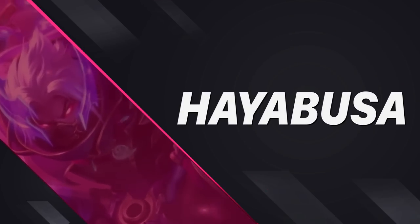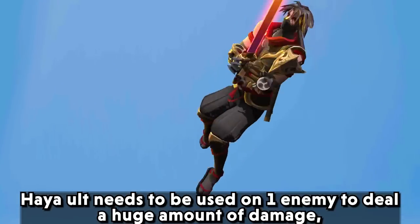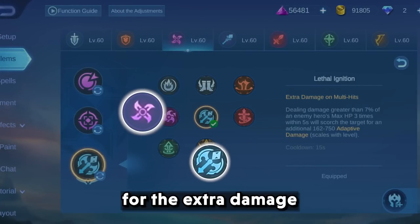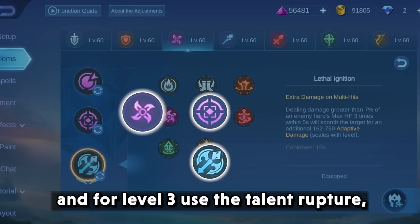Next we have Haya. Haya's ultimate needs to be used on one enemy to deal a huge amount of damage. For that, use the assassin emblem with lethal ignition as the core talent for extra damage, master assassin at level 2 — the most important talent for him — and rupture at level 1.